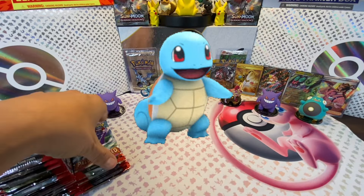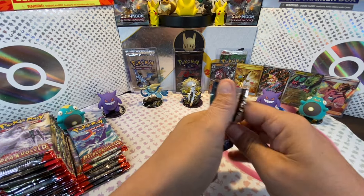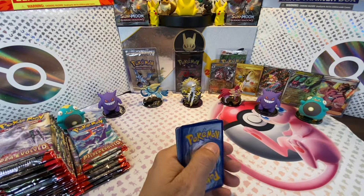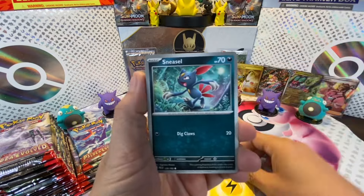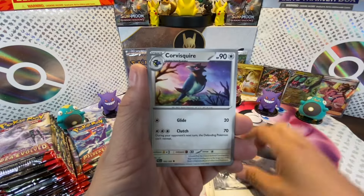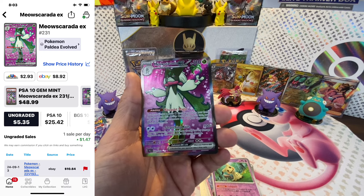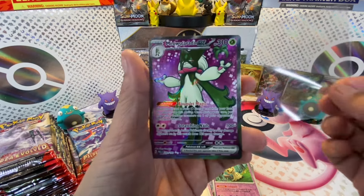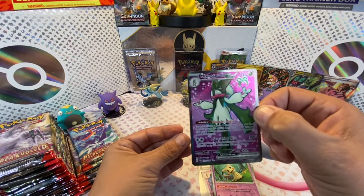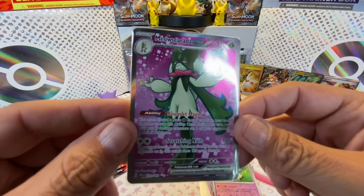That was epic! Here we go with the next pack of Paldea Evolved. And we're off with the energy: Sneasel, Gothita, Merill. We got a Wingull, Calamitous Snowy Mountain, Corvisquire, Artisan, Ceruledge, Mimikyu, and Meowscarada EX Alt Art! Check this one out - this is a really good-looking card. Paldea Evolved really has some amazing cards. I can't remember which one it is - is it the Chien-Pao or the Wo-Chien that's in a snowstorm? That card is so awesome - it's one of the SIRs.